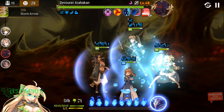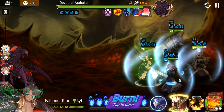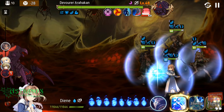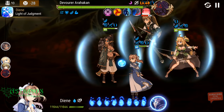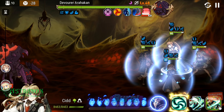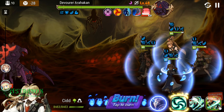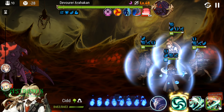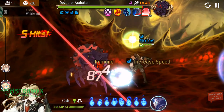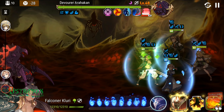Just a normal auto attack with Diane — hopefully Sid doesn't go and now I'm losing turns on the buffs. That's the way it is. I could have waited one turn for Diane, but yeah I'm just going to normal attack with Silk. Slowly losing my buffs — you see how quick this goes. This boss is so slow depending on how much speed you've got.